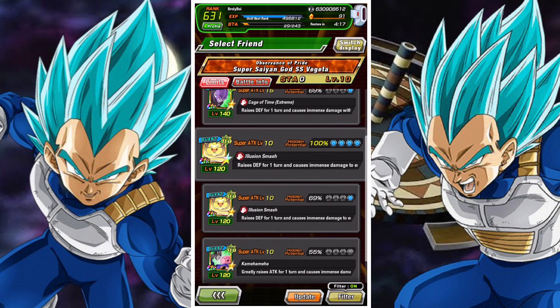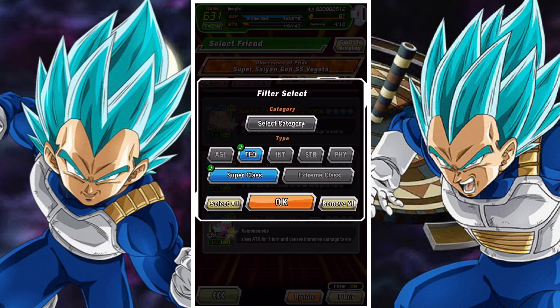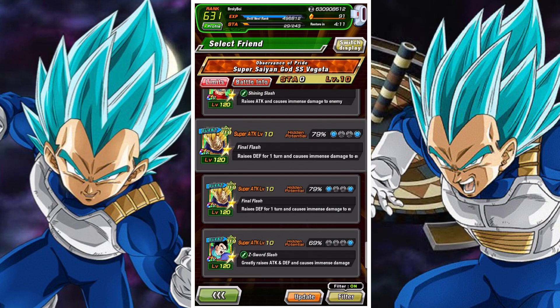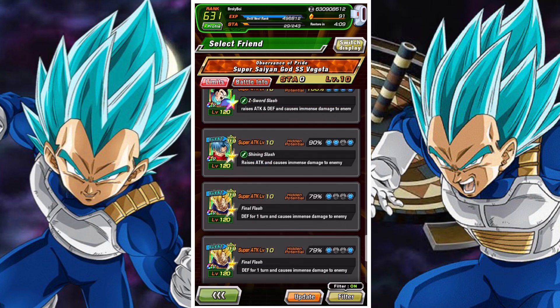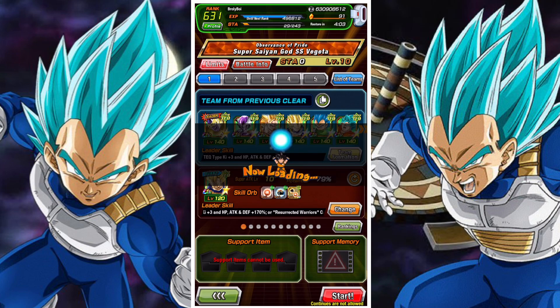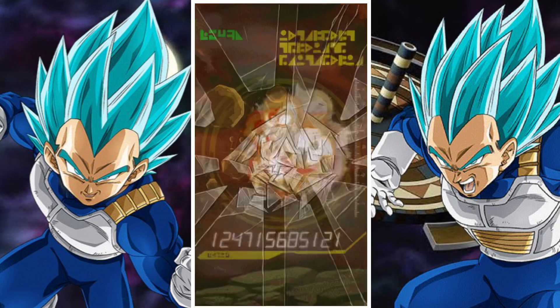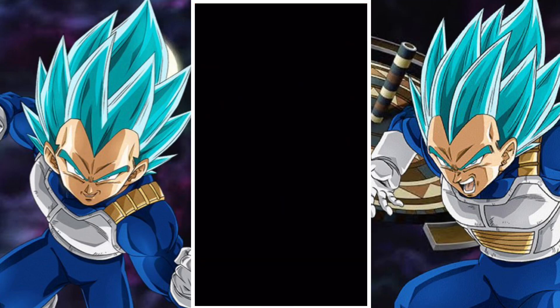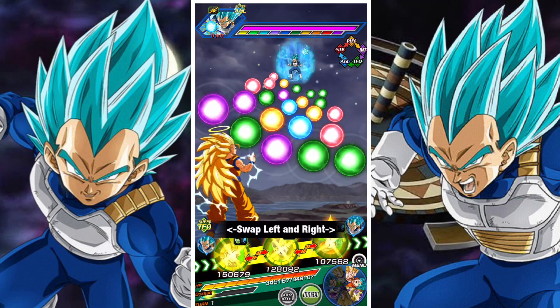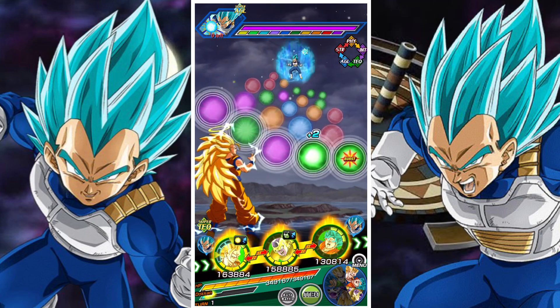There are a lot of decent options for the category. You've got the Super Saiyan God SS Vegeta — the Blue Tech one, the Resurrection F one. You've got the Goku I'm using, his counterpart, the Super Saiyan God SS Goku. You've got the Legendary Super Saiyan 3 Goku. All of those are really nice Tech options. Strength is still also viable as well, so you can use units like the Mastered Evolution Super Vegeta lead.